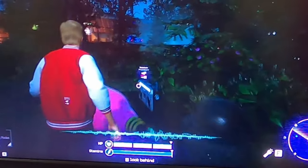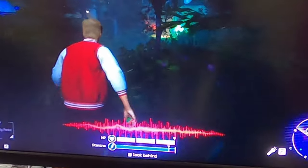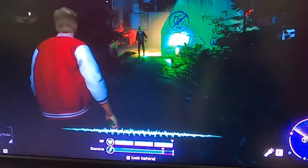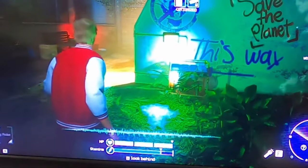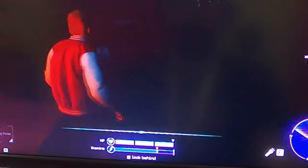In the middle of your screen, you got your noise meter, which will turn red when you're making too much noise. So while sprinting, you will make a lot of noise and the clowns will be able to see that. In the left corner of the screen, you will have your items that are in your inventory, and it looks like there are four quick slots for items.